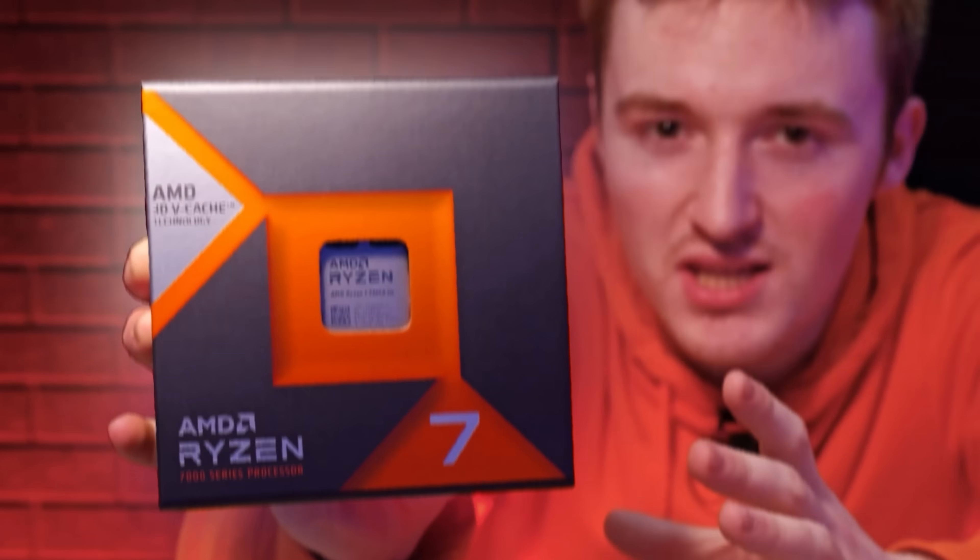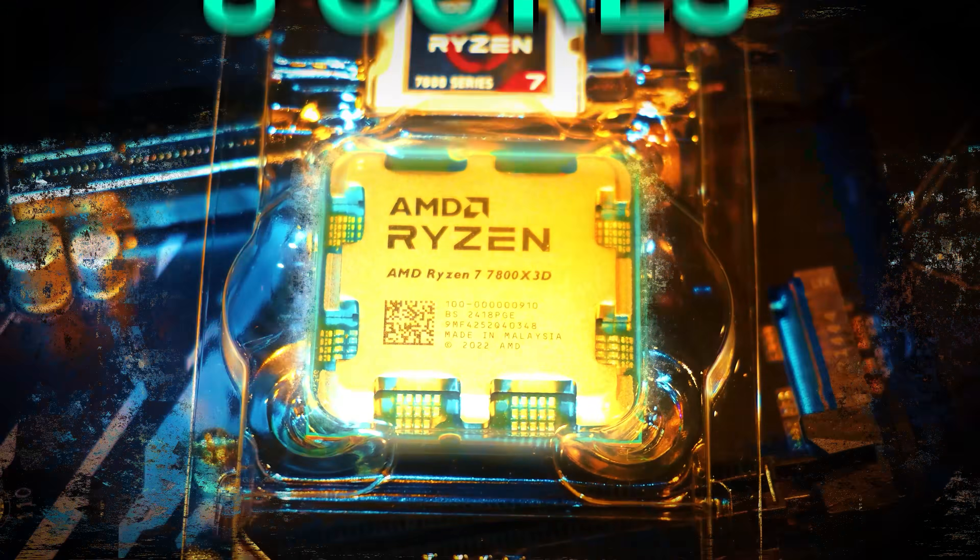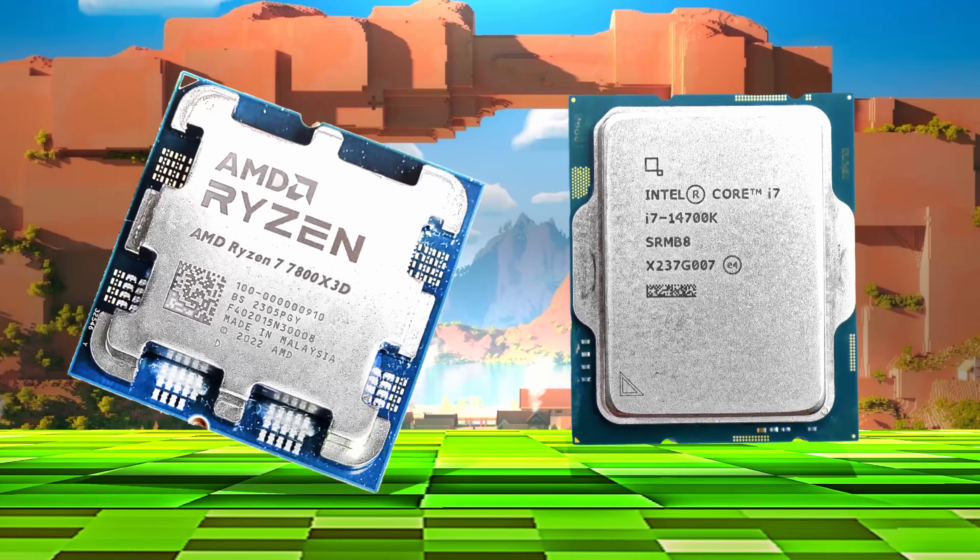Let's check out our AMD CPU. This is the AMD Ryzen 7 7800X 3D, which has eight supercharged cores. But how do these CPUs compare?